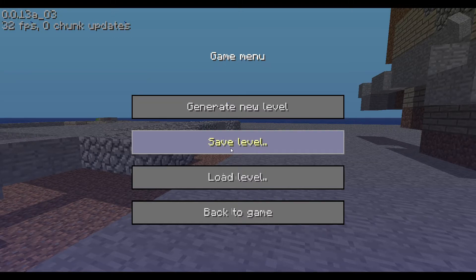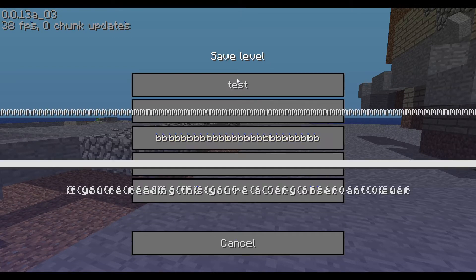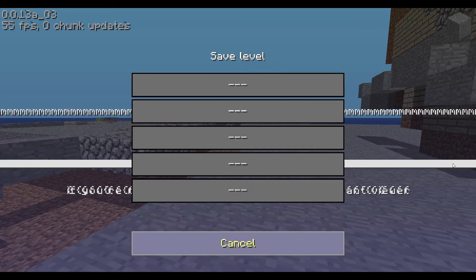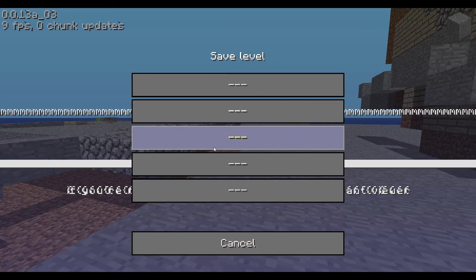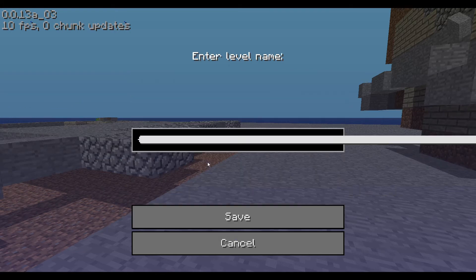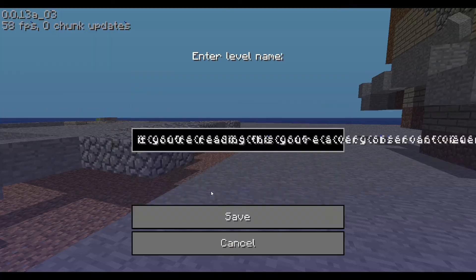There's also yet another bug in the save level list: if you're typing the name and then you cancel, all the text in the boxes disappears except for that one hanging out. But if I click on any of these entries, it'll go back to the name.